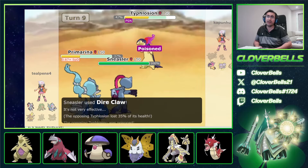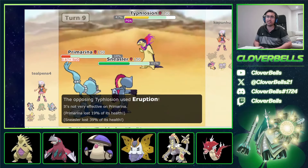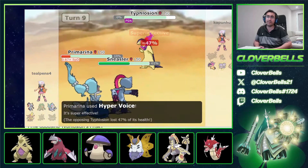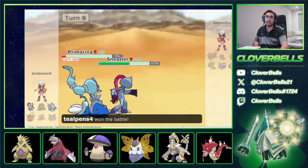It ends up working out — goodbye Tatsugiri. He's just left with Typhlosion. It's over because we stalled out his Tailwind and now it's a two-on-one. He can't beat both. Another Dire Claw — he gets a Poison. Eruption isn't enough. He should have clicked Heat Wave for his best chance to win. But Primarina cleans up anyway.